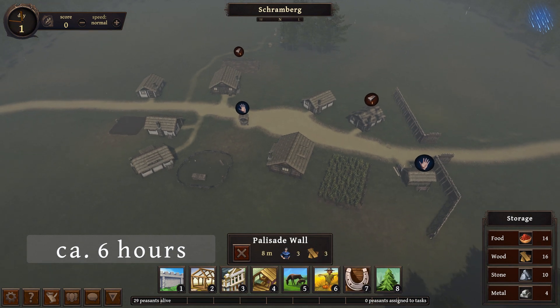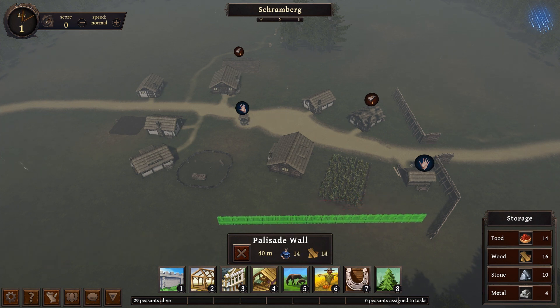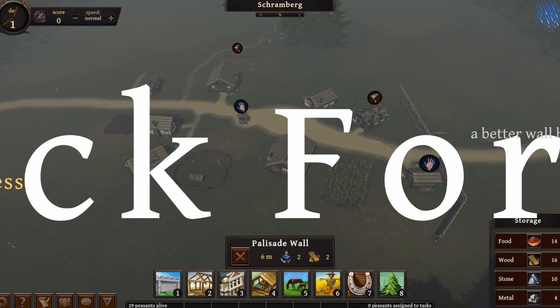And now we have some user interface. You see there at the bottom — it tells you how long the fence is and which resources you will need: how many workers, how much wood, and on the stone wall it will tell you stone and metal. So that's it for now. I hope to bring this into the game soon, but it will still be a short while till it's ready. Bye bye.